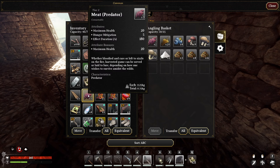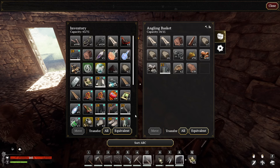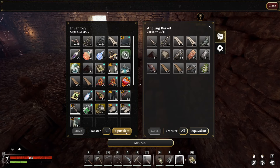For now we'll just dump what we can. I'm going to have to get better chests because I'm running out of room here.